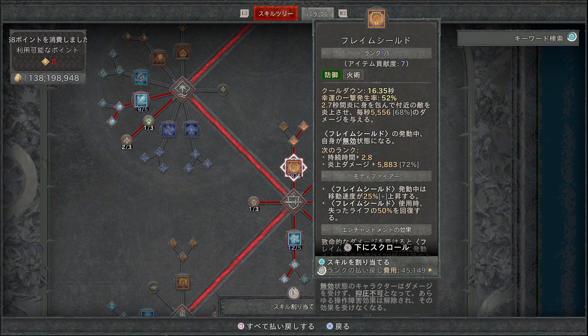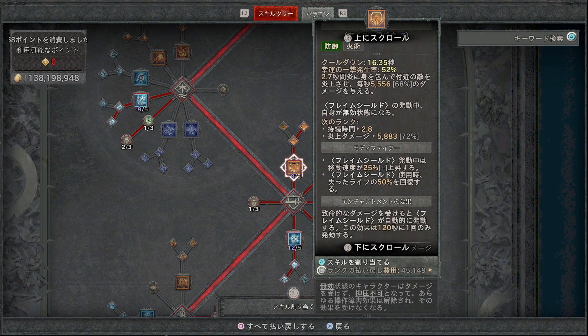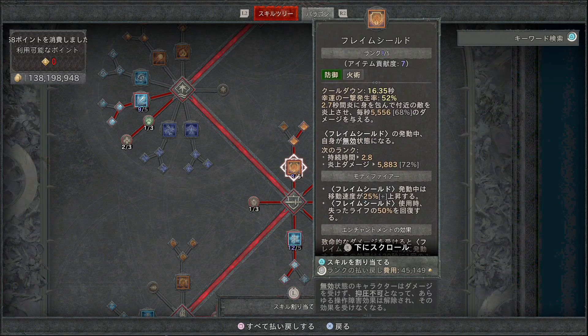防御スキルで非常に大事なのがフレームシールドです。クールダウン16秒で2.7秒間炎に身を包んで付近の敵を炎上させ毎秒ダメージを与えます。フレームシールドの発動中は自身が無効状態（無敵状態）になれるので、これを使ってきつい場面をしのぐことができます。